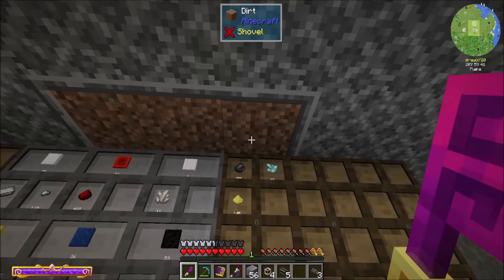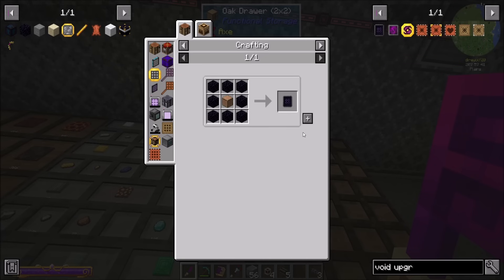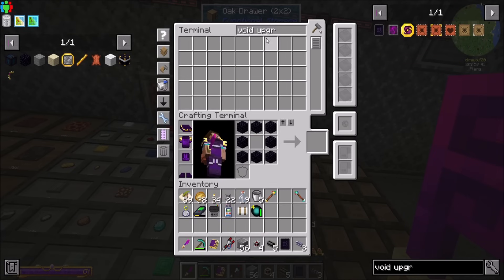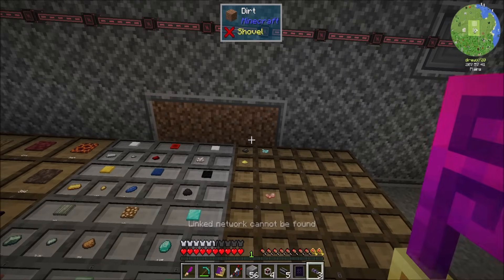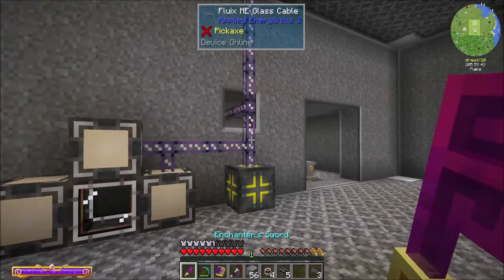Is that flint? It is — there's flint up there. We should do a void upgrade. How are we for obsidian at this point? Probably good. Definitely good. All right, void upgrade — good for flint. Cool.